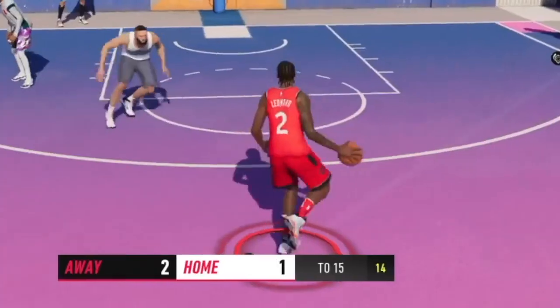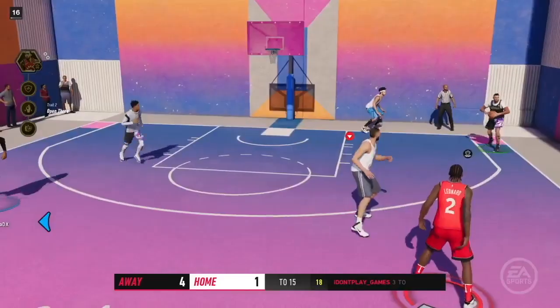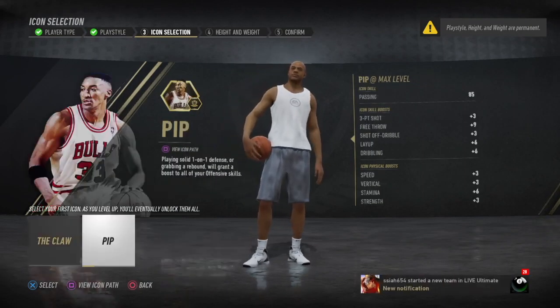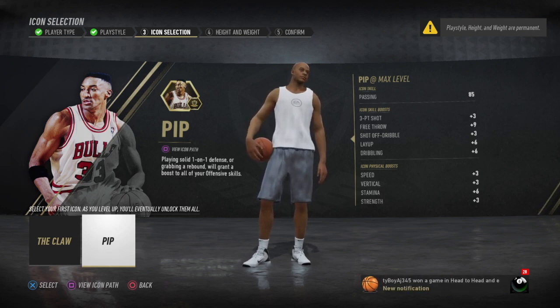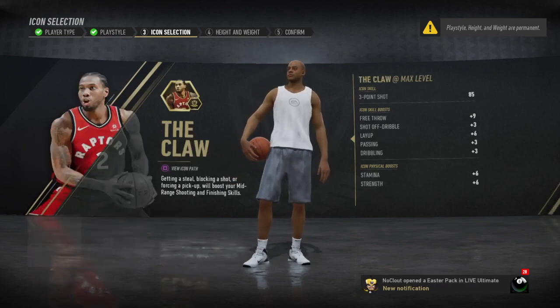I figured out how to use dribble moves with this build. It's not as great as other builds, but it's very easy to get space. I gotta show y'all everything including the icon. We're gonna go ahead and pick the Claw — the MVP of the 2019 NBA Finals. You need to use Kawhi in order to get that three-point rating. When you read Kawhi's icon description, you get a boost to mid-range and finishing.